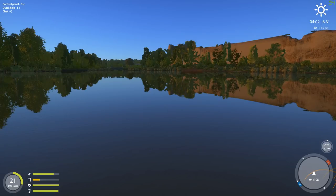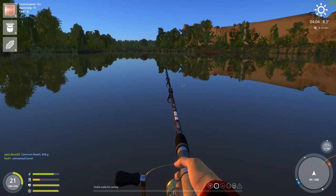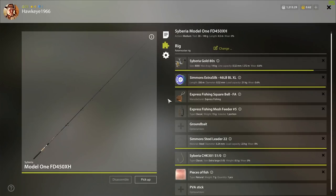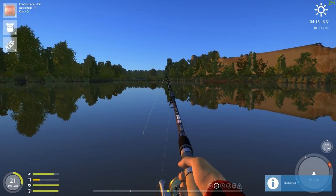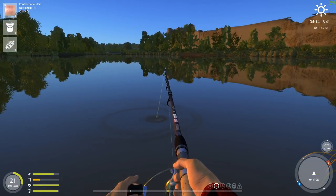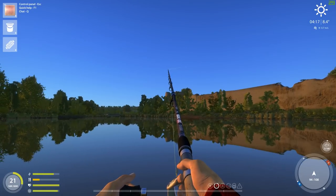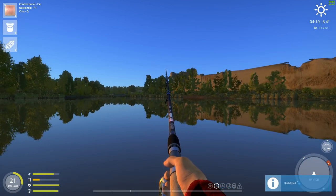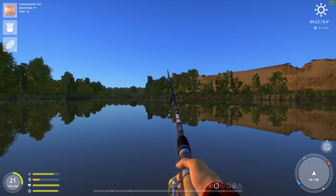We're going to go ahead and get our gear set up here. On this one I've got a 1/0 hook and some fish — I don't have any ground bait on it, but I don't really need it. Not for this. This has got 46-pound test on it, so this should catch something big without any issues whatsoever if I get lucky enough. Let's take the retrieval speed up to 30, the friction break up to 20, and put her down.